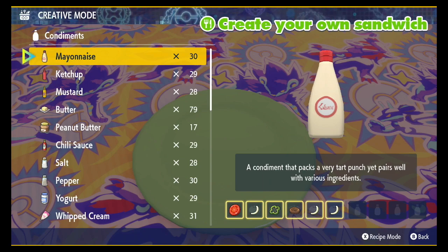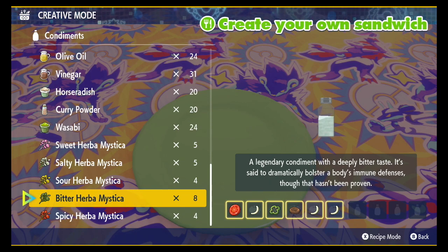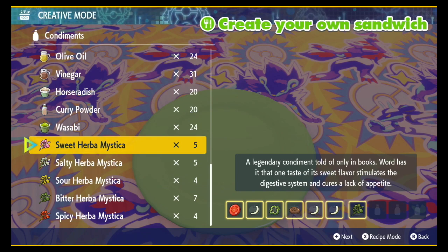For the Herba Mysticas, I went for a bitter and a sweet, but you can mix and match any two that you want.